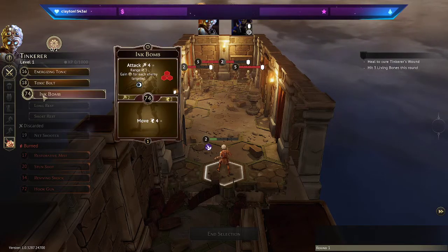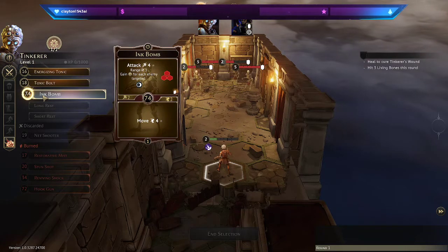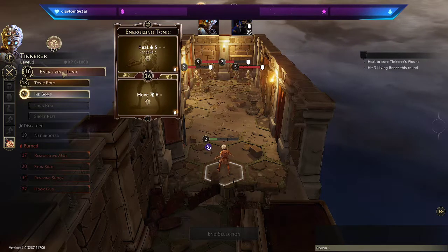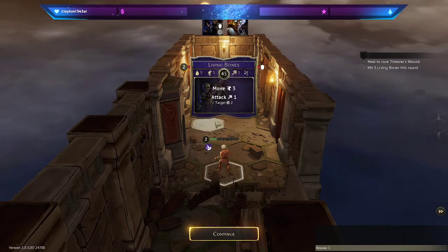So I want to go later in the round, so I'm going to play a bottom action first, because that will give me initiative 74. And then I'm going to use my movement and my selection.